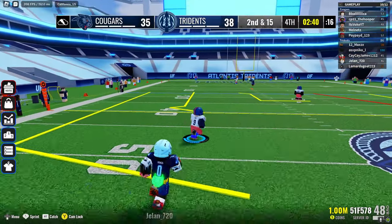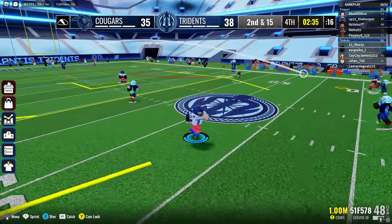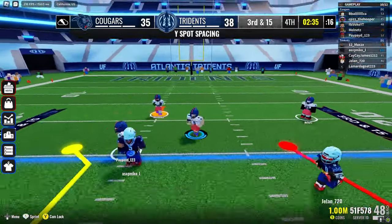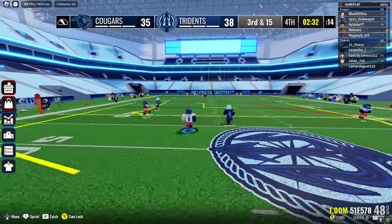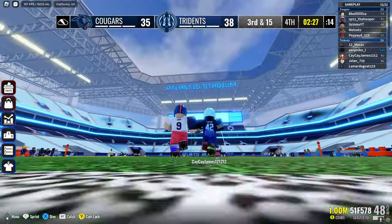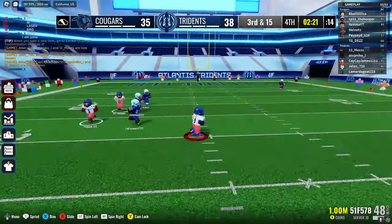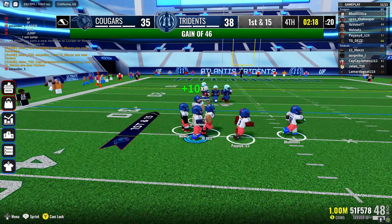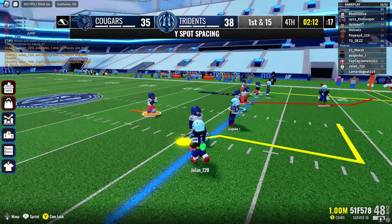For defense, the best position to play is obviously DB, and here's why: when you get interceptions, I think you get way more money than getting sacks. When I get sacks I don't really see a lot of coin difference, but when I get a lot of ints in a game I see a big coin difference. So yeah, play DB. See like I got 10 exp — the quarterback probably got like 15 exp. Play quarterback and defensive back if you want to make a lot of coins.